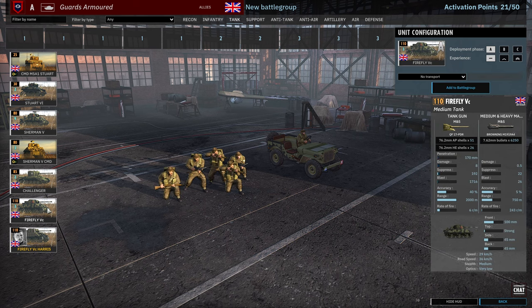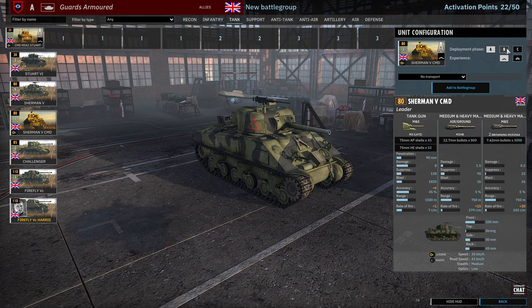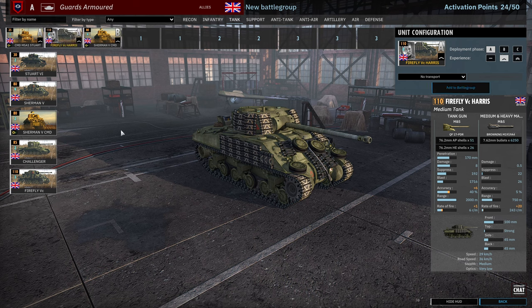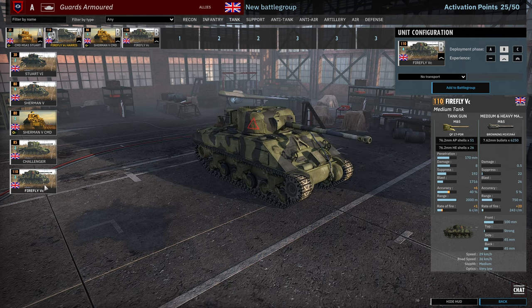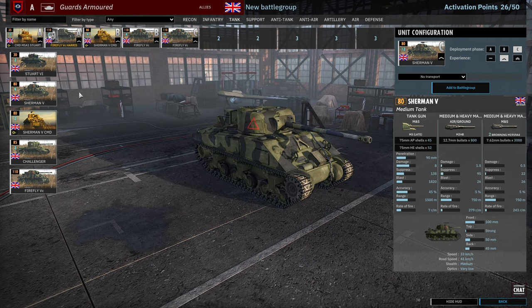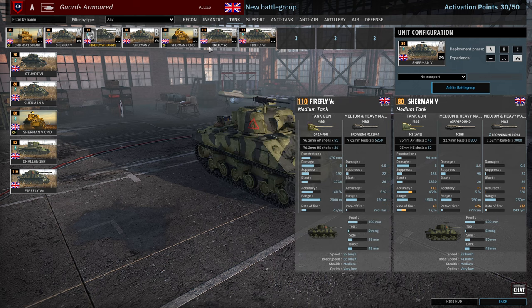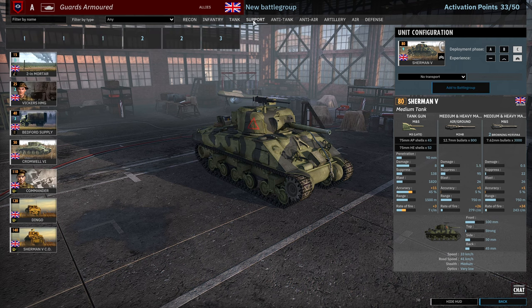Moving on to the tank tab, we'll throw in some leaders — probably Phase A and Phase B leaders. Then we definitely bring Harris; I might bring Harris early on so we have some early 17-pounders. We'll bring a card of Fireflies late game — maybe Phase B Fireflies and Phase C Challengers, although I'm thinking I want the Achilles in the anti-tank tab so let's do Phase C Fireflies. We'll mix in some high-VET tanks: Phase A, B and maybe C two-VET Stuarts, though each card is now three points so maybe a bit much.